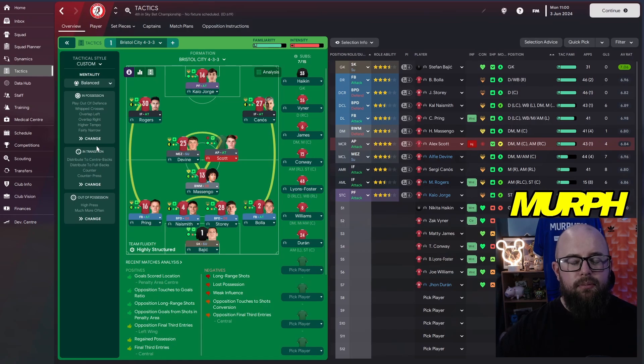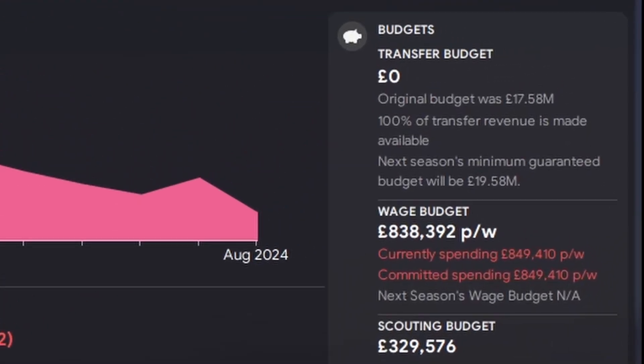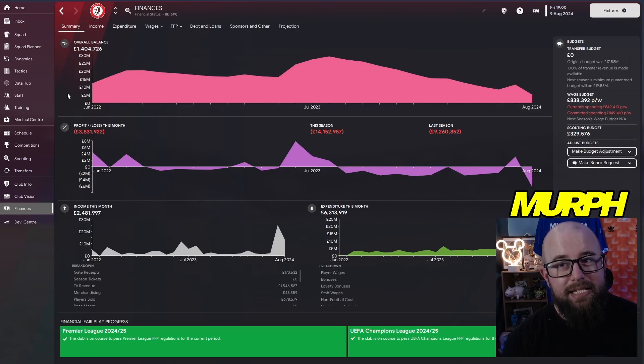We come back for season three and we're getting started live in the Premier League. You can see straight away we had an original budget of 17 million and we have zero — we've spent every penny. Our wage budget is in the red, so it's been a very busy summer ahead of the Premier League starting.